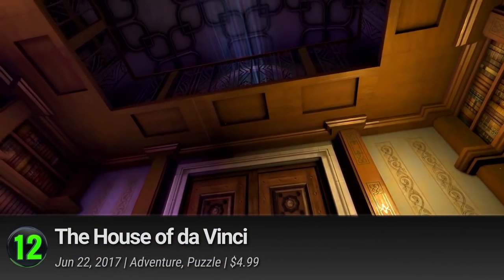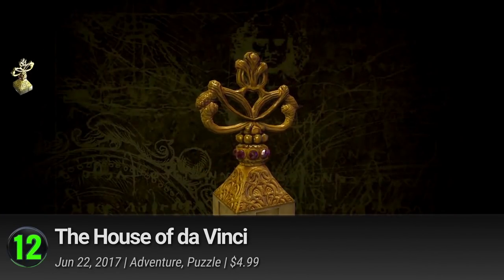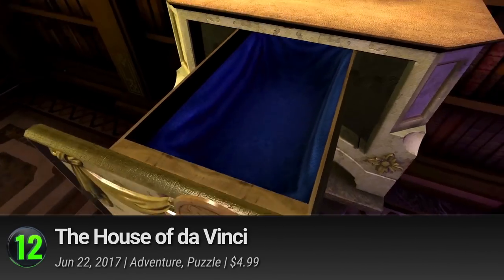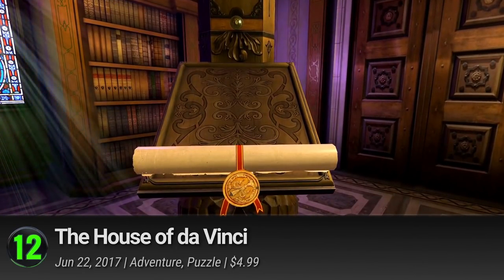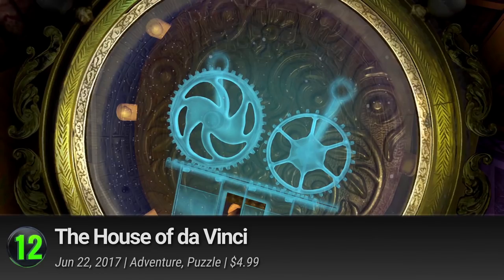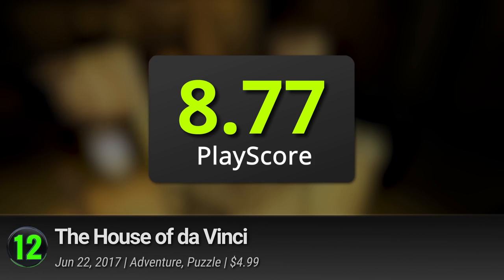12. The House of Da Vinci. Blue Brain Games' 3D puzzle adventure will unlock the power of your mind. Find out the reason for the Renaissance man's disappearance as you step inside the labyrinth walls of his manor. Use your wits to solve the puzzles hidden in every corner and let the clues guide you to enlightenment. A stunning atmospheric adventure, it has a PlayScore of 8.77.